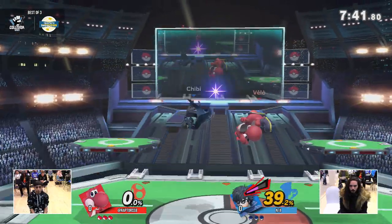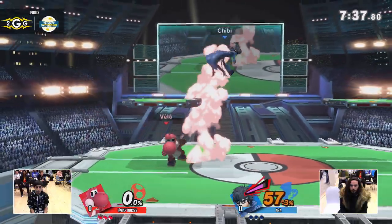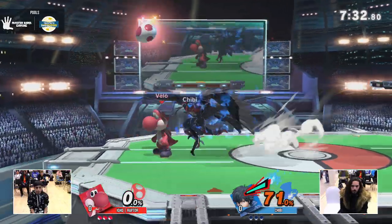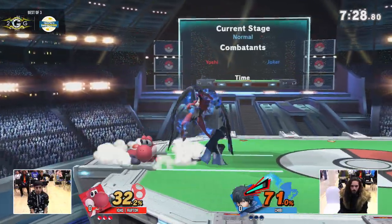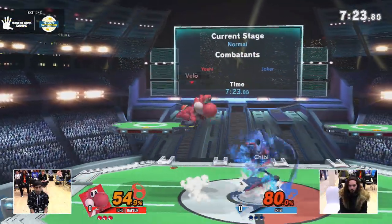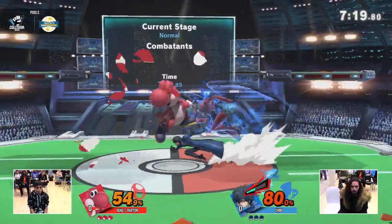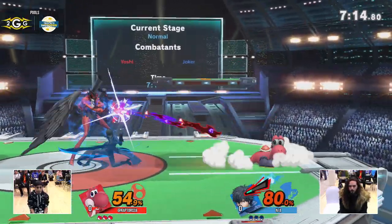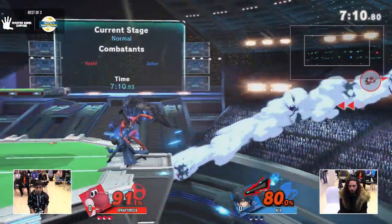Pretty normal neutral right now happening between both of these players. I kind of like how safe this Joker player is playing right now. It's safe, but he's already at 71 and he already has Arsene out. Against a character like Yoshi who has really crazy straight hit kill power, the number of Arsenes that you get per stock is probably limited. But having Arsene here is going to be very, very key — like we talked about before, stacking up damage versus Yoshi.